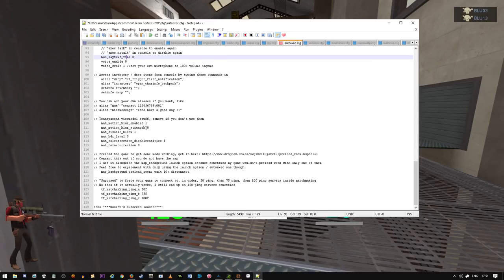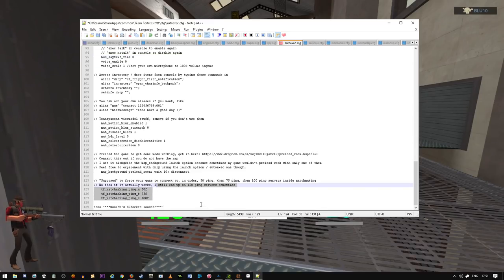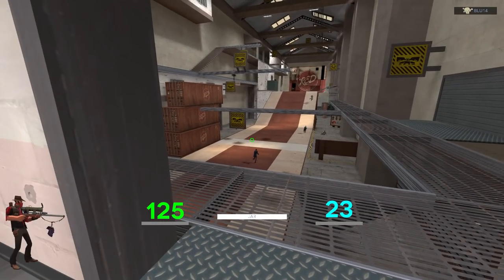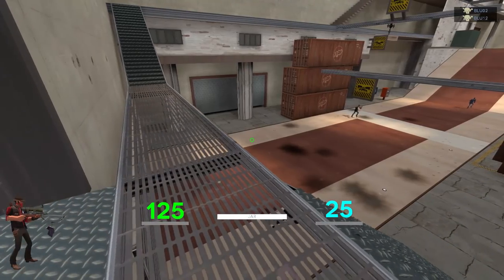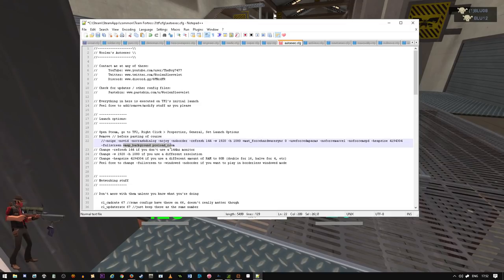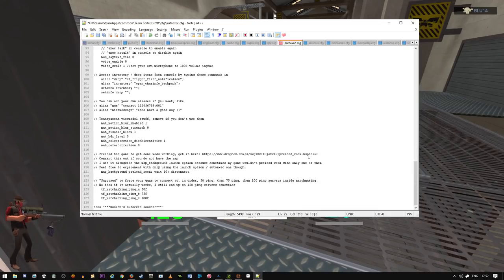Transparent view model stuff - you can get rid of this if you don't use them. The three commands here are meant to make TF2 prioritize 50 ping servers, then 75, then 100 ping servers when connecting to casual and matchmaking. It doesn't seem to work very well for me but it's in there just in case. Also the map background preload room is built in - if you use the Yttrium view models, you can preload automatically with this. You can also put plus map background preload room in your launch options. I have both in because sometimes it doesn't work with only one of them.